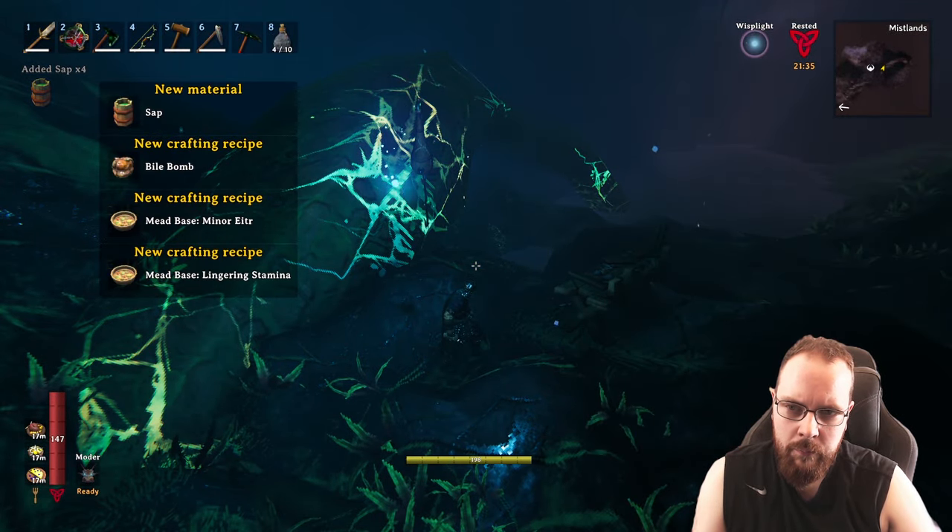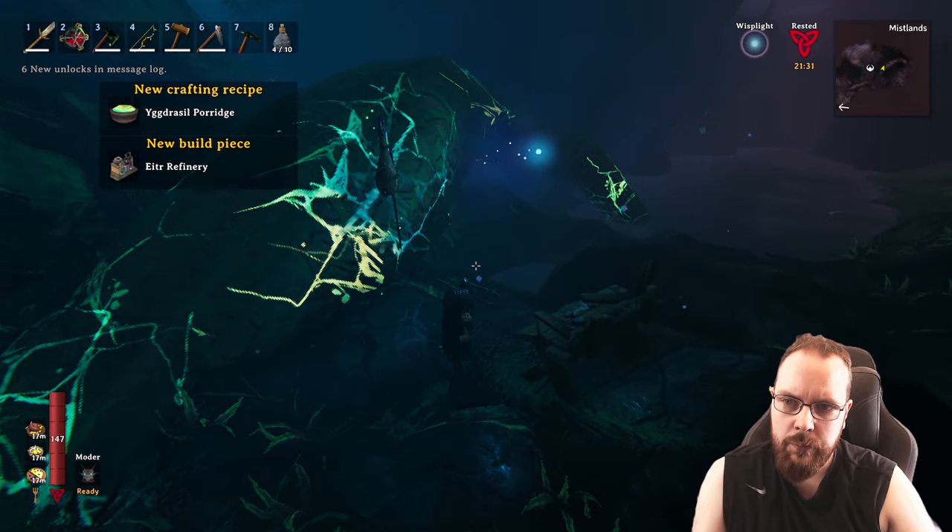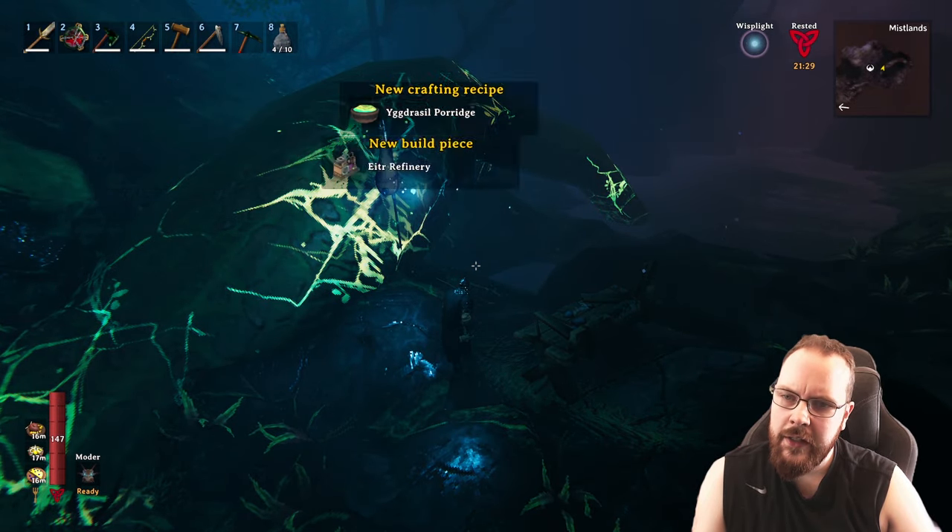Here we go. Bile bomb. Minor aether. Lingering stamina. Yggdrasil porridge. Aether refinery, you say.